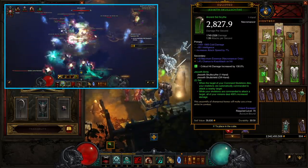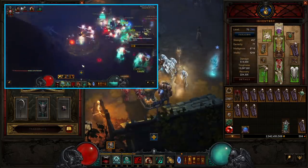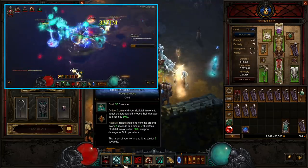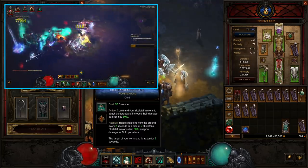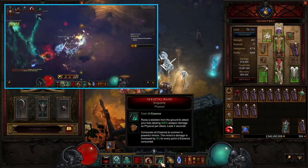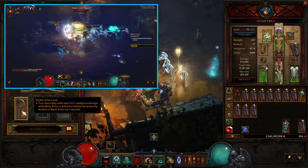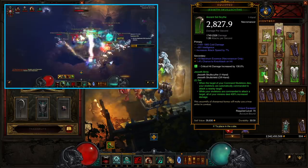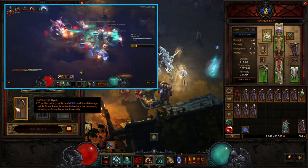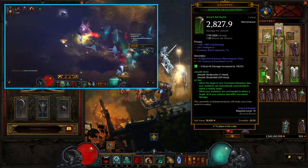We're also going to be taking the Jesseth Skull Set — the scythe and shield. When Command Skeletons are commanded, your pets deal an extra 400% damage. Because of the first part of the set, they will re-command themselves when they die, so you only have to command them once if you've got good density — they'll just hop along the screen from enemy to enemy. As long as they've got the gold box around them they're commanded, and your mages are dealing 400%. With 10,000% as a multiplier, that's huge — and another 400% on top of that.